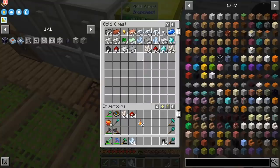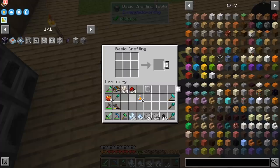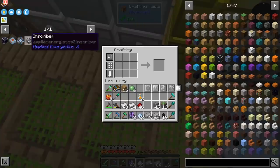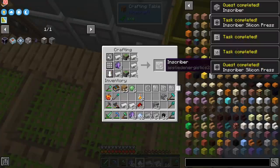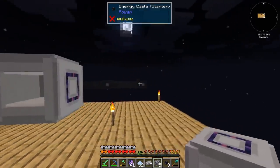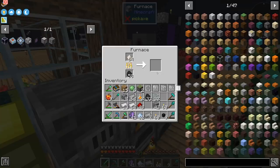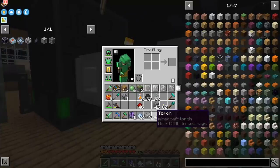We have a ton of other things to do. Let's get the presses first: silicon, logic, engineering, and calculation — so that they are off the list. Then we start getting some inscribers — I think we need seven. I'm hoping they do accept normal RF. If that is the case, we can start making some silicon and some of the processors.